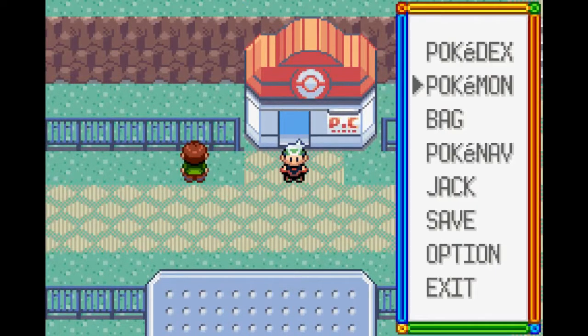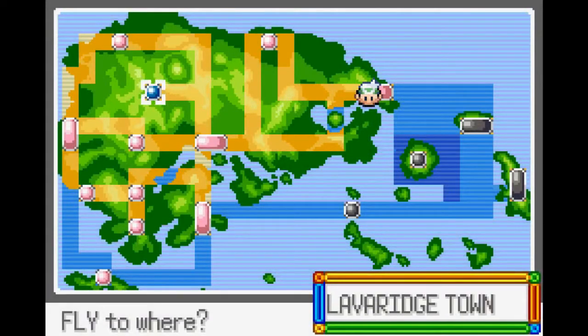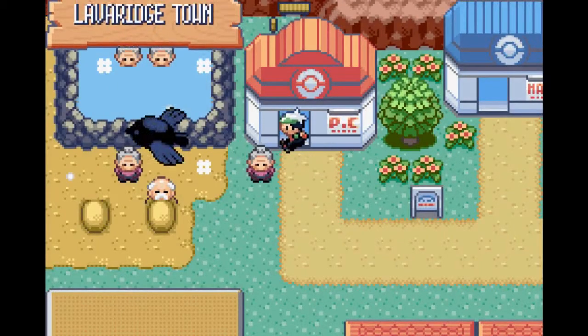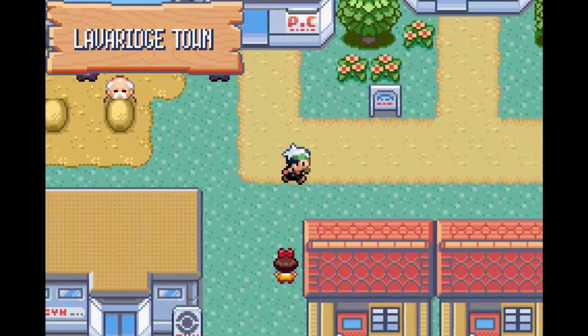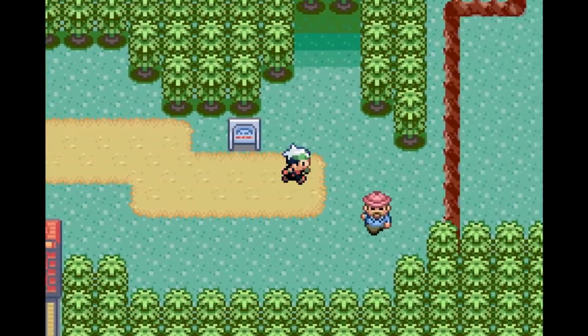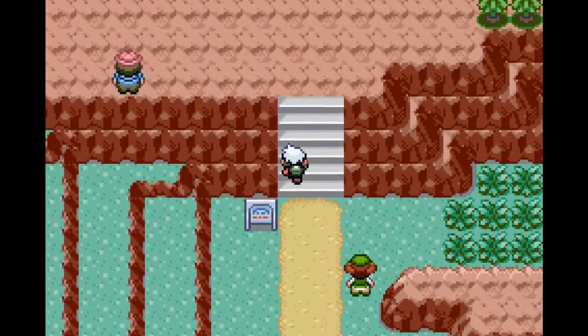Welcome back to Pokemon Emerald. Sorry, I had to burp. So in this part, last part we went to Mount Pyre and we fought Team Aqua and we got the magma emblem from the old couple that lives at the top of the mountain. So what we're going to do with that is use it to find Team Magma's hidden base.